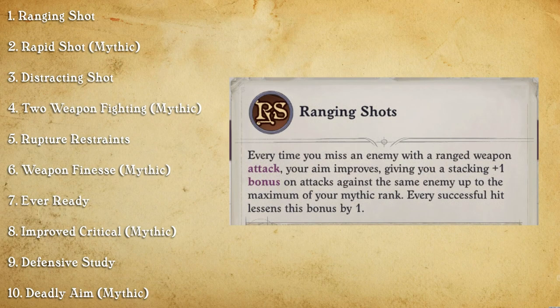This is probably one of the abilities I'm the least sure about in the list because it's really good early on when Wendwog doesn't have a lot of accuracy. But as you get further into the game, it pretty much becomes useless.